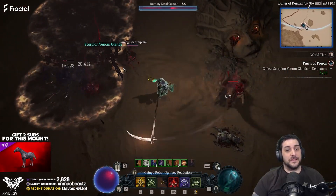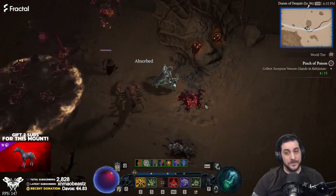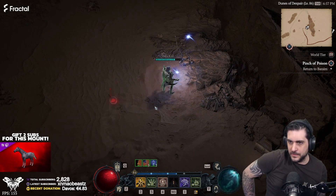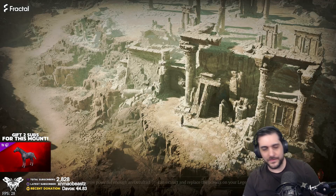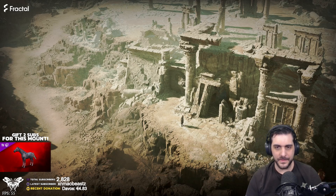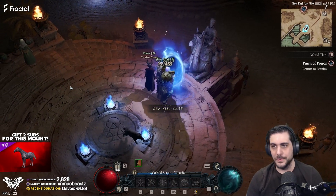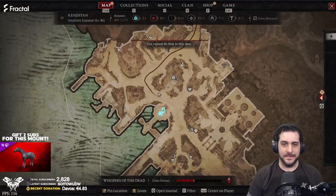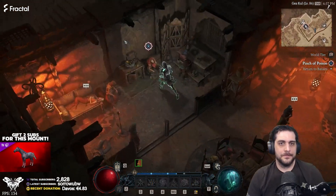Once you've got 15 of these, you'll hand this quest in and you'll receive a couple of these flasks. You'll also receive the recipe to learn how to craft these flasks as well. Now that you've collected your 15 poisons for the Pinch of Poison quest, you're going to hand it in. You'll immediately be provided with extra flasks as well as the actual recipe to craft these. Let's have a look at what mats you need for them.